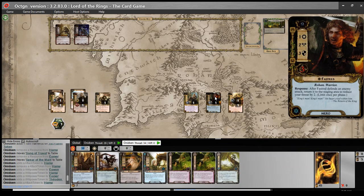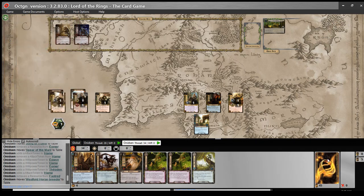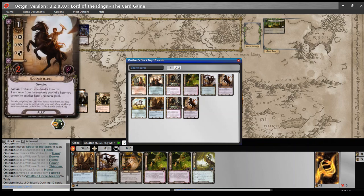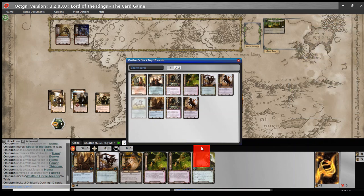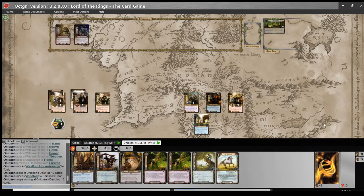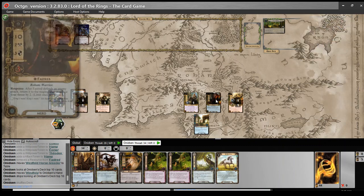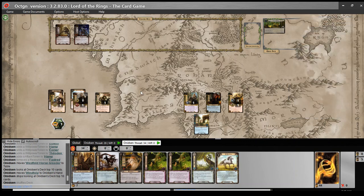Over here we will play our Westfold Horse Breeder, look at the top ten cards of the deck, and we have a choice between Erod and Windfola. I think we're going to pull Windfola. Eowyn already has a Song of Travel, so attaching Windfola to her next turn when we have another Spirit resource will boost her Willpower up to seven. And I think I'm just fine with that.